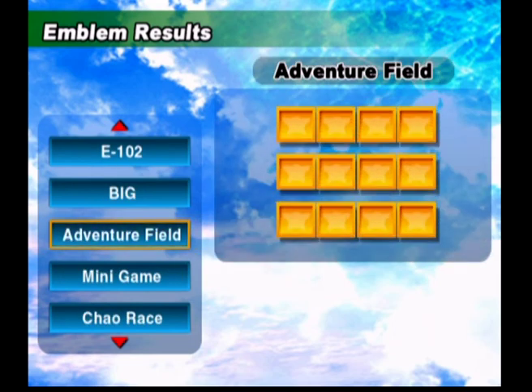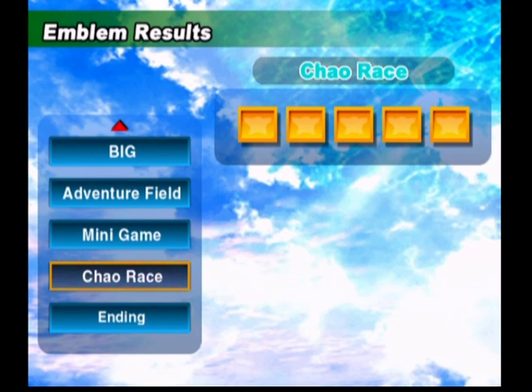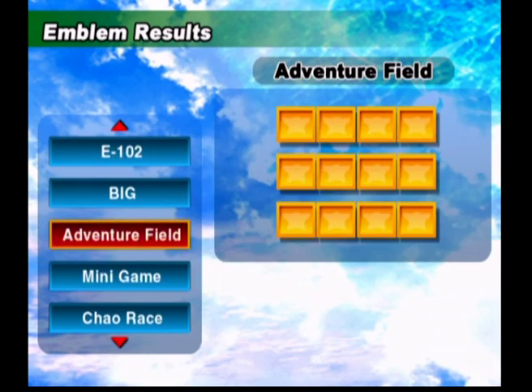Adventure Field emblems — we'll get that now. Minigames, we'll get that later. Chao Race, later. Let's get the Adventure Field emblems first. It's going to be a pretty short part, but it has to be done.